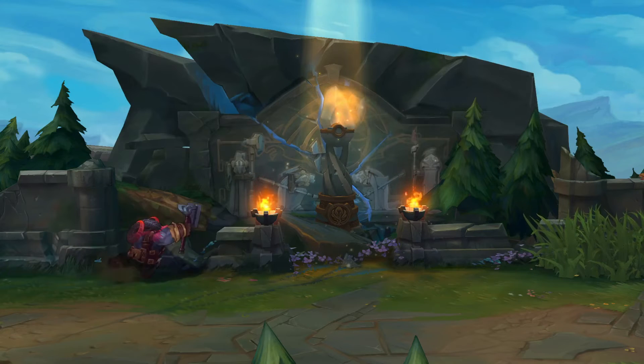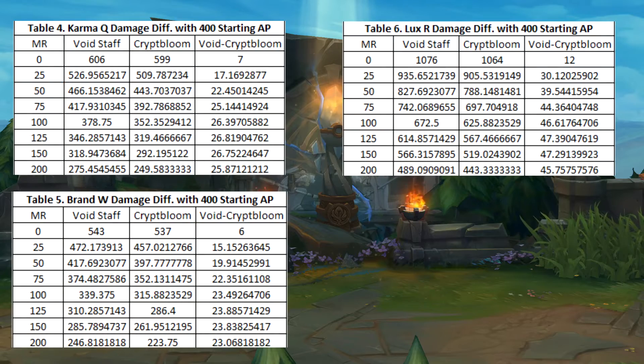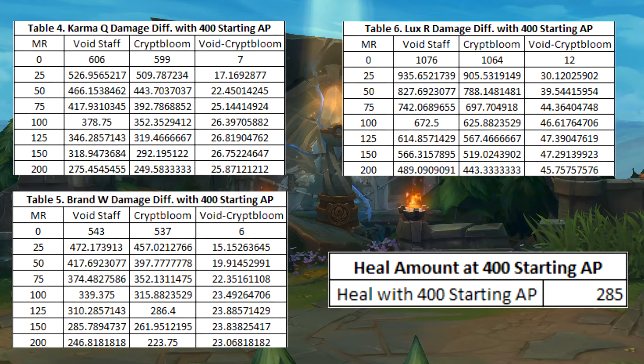Let's also see the heal at 400 AP. Here are the tables again for the 400 AP cases. Now here's the heal with 400 starting AP. I made sure for both heal calculations that I include the AP from Crypt Bloom.